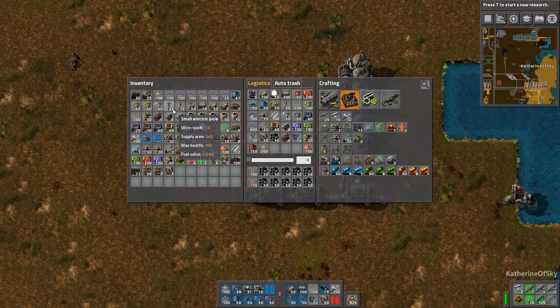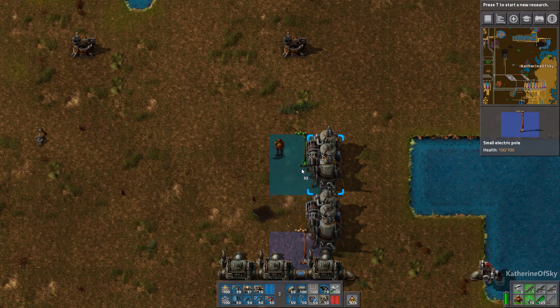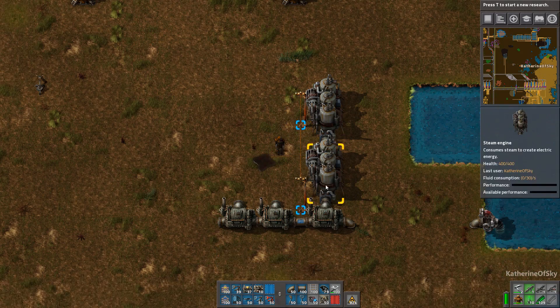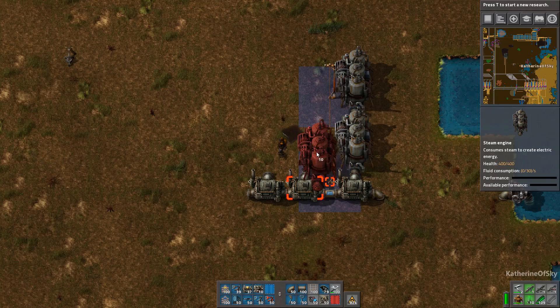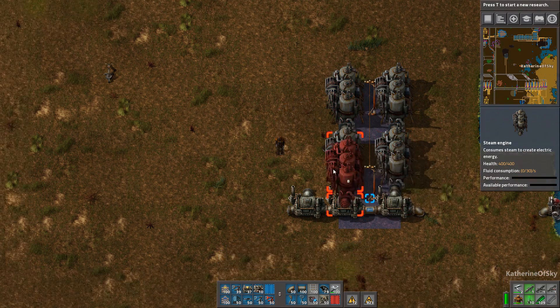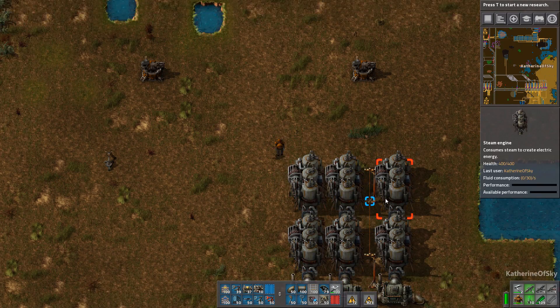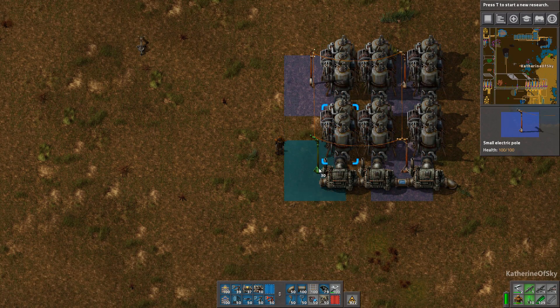We're going to get our power poles. At this point you will be having wooden power poles, and you'll extend them up this way to connect the steam engines. You can press Q — which is the pipette or picker tool — to just grab it from your inventory; it doesn't even need to be on your hotbar. And then here we're going to have another couple of power poles.